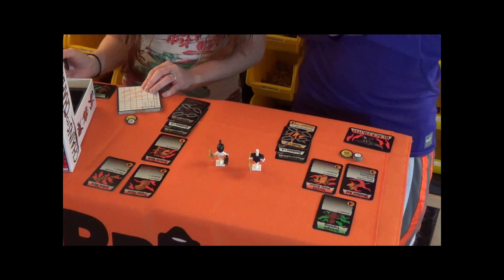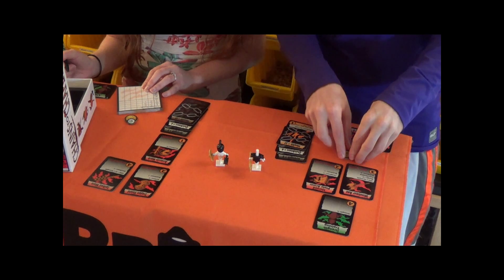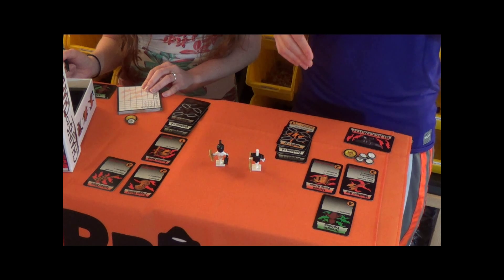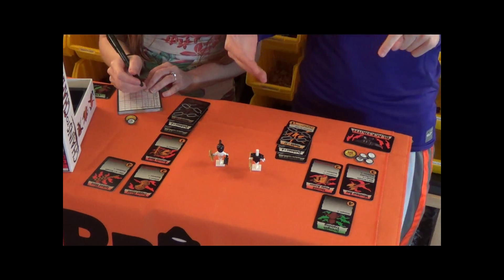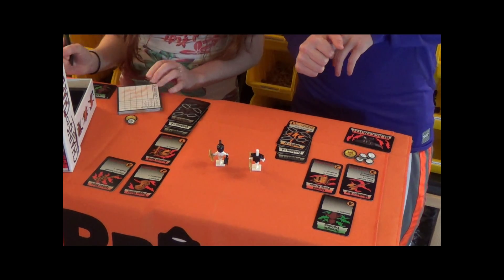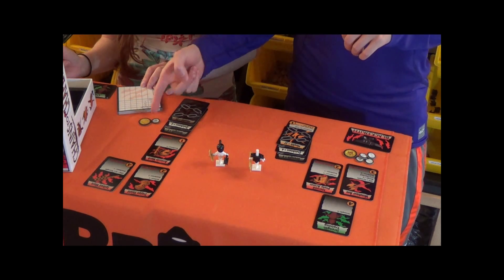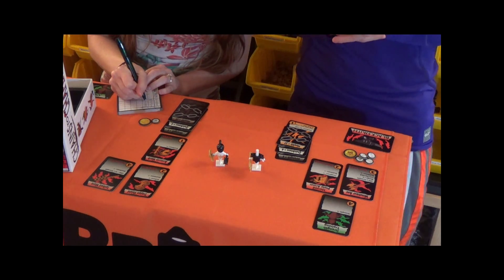And then for health, I have 27 for my stats, and then I have seven coins. So that's seven divided by two, rounded down, so I get three extra health — so I have 30 health. And Amanda has 25 to start with, and then four extra coins, so divide by two, two extra, so 27 total.